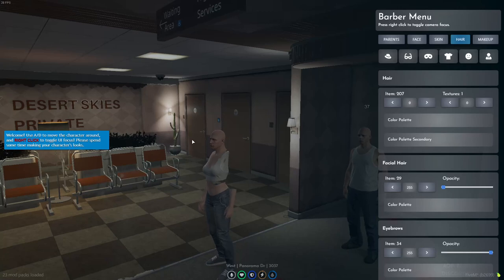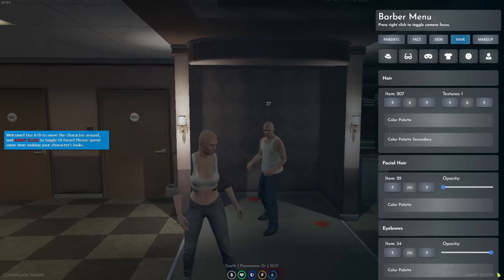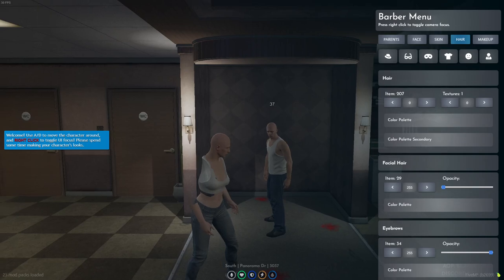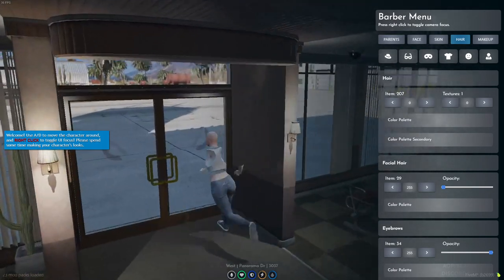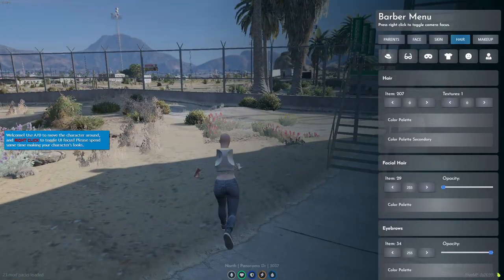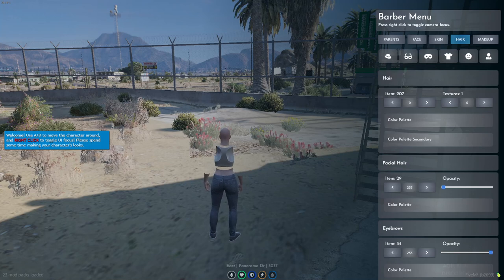Once you come in, you will see this beginning intro. You do want to move away from right here, and as you can see there are two stances you can do — one with mouse and one without your mouse. One without your mouse will allow you to move. You can use A and D to move the character around, and right click to toggle UI focus. This is a major thing that people are having a lot of issues with, and another reason why I am making this video.